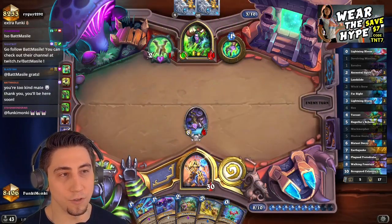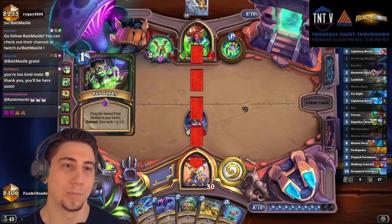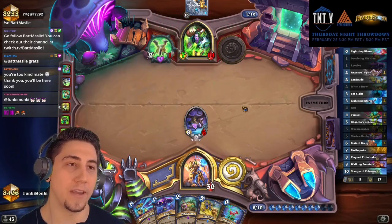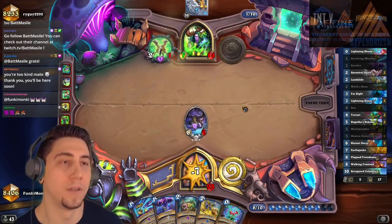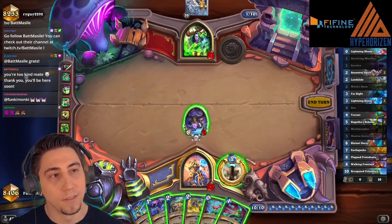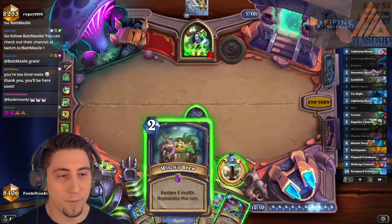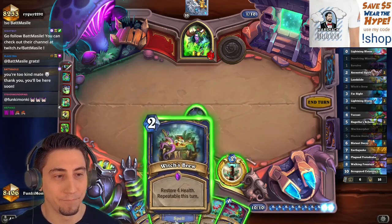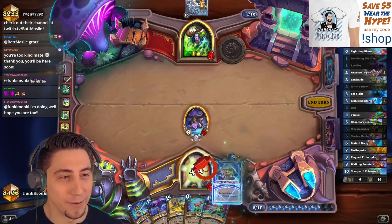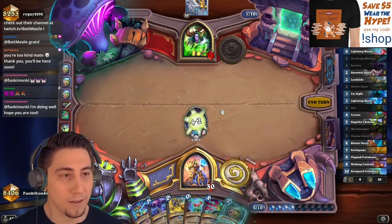Do you punch that? You probably do. Yeah, maybe you should go face. Because maybe next turn you can top-deck a Skull into another War Blades and get off into Twin Slice. I have nothing but removal in my hand. I might as well Witch's Brew — what else am I doing? Alright, heal that up, cool cool cool.